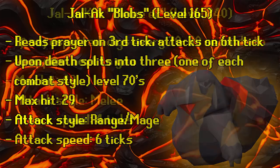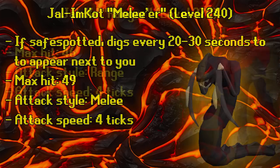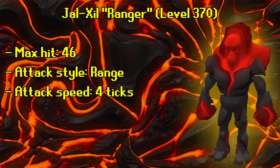Melees are level 240. If safe spotted, they dig every 20 to 30 seconds and appear right next to you after a dig — there's no exact time, it varies. Their max hit is 49 and they attack with melee every four ticks. Rangers are level 370 with a max hit of 46, attacking with range every four ticks — no special abilities, but they deal serious damage if you're not praying against them.